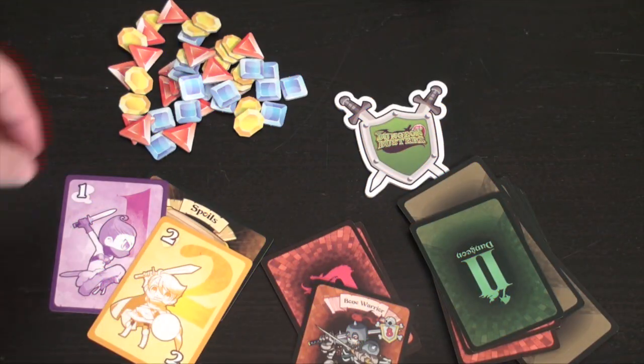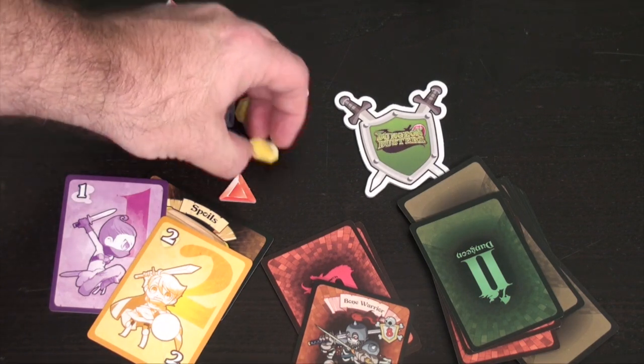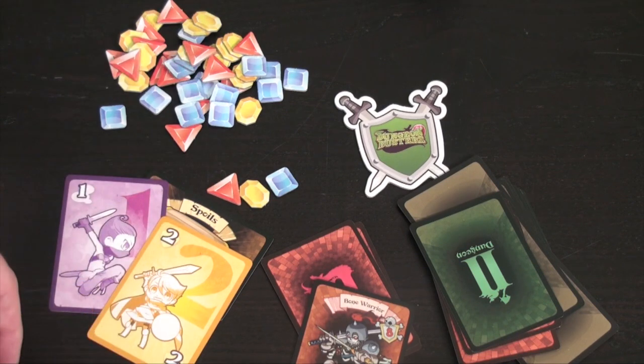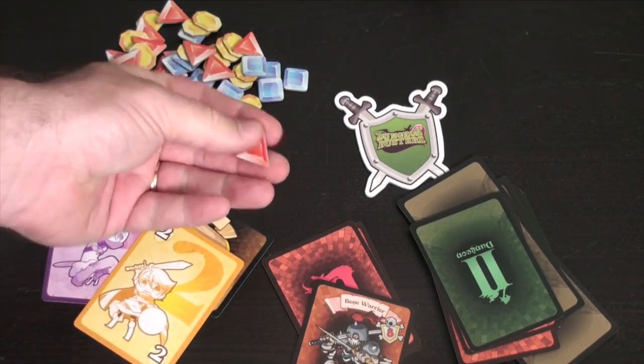The scoring of the game is fairly easy. You get 1 point for each gem that you have, regardless of color. You get 3 points if you have one of each color, and 3 points for each complete set like that. You also get 3 points for having the most of a single color — whoever has the most blue gets 3 points, the most gold gets 3 points, and the most red gets 3 points.